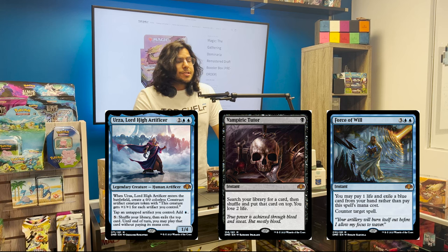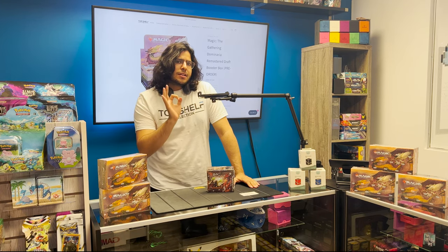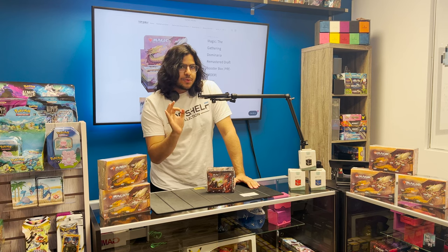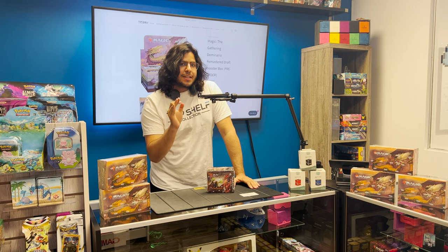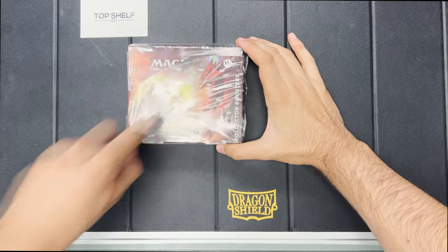Now we have Dominaria Remastered. Of course we're looking at the Force of Will, Vampiric Tutor, Urza, and also Yawgmoth — those are our chase cards that we're trying to get. I want to say on live recording: if I pull a foil Force of Will, I'm gonna scream. If I have gotten it, it'll be edited to say 'sound warning.' If I haven't gotten it, this is just gonna seem really sad. Without further ado, let's get into Dominaria Remastered — one collector box, everybody knows the rules.